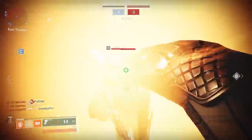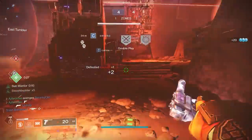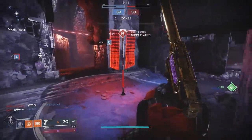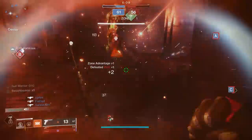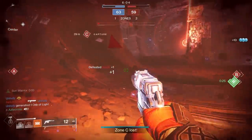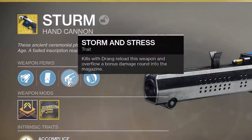Now you're probably seeing some of the gameplay — yes, we are consistently getting one-taps. This is something we've always known we could do. There's been a number of combinations out there, whether it was Weapons of Light or Bottom Tree Striker with Frontal Assault. But the reason why Sturm even has this high of damage is because of the Drang-Sturm combo called Storm and Stress: kills with Drang reload this weapon and overflow a bonus damage round into the magazine.